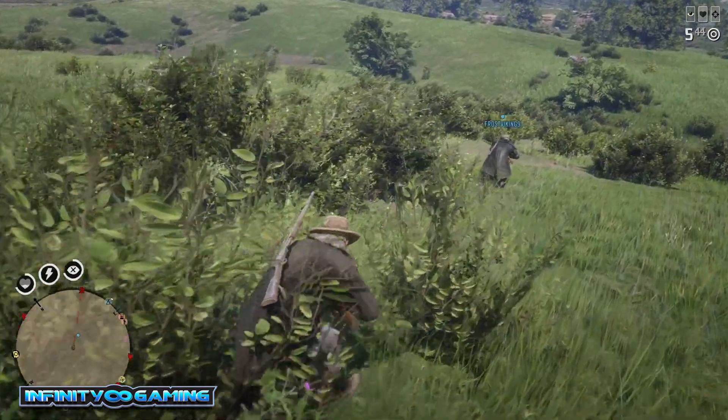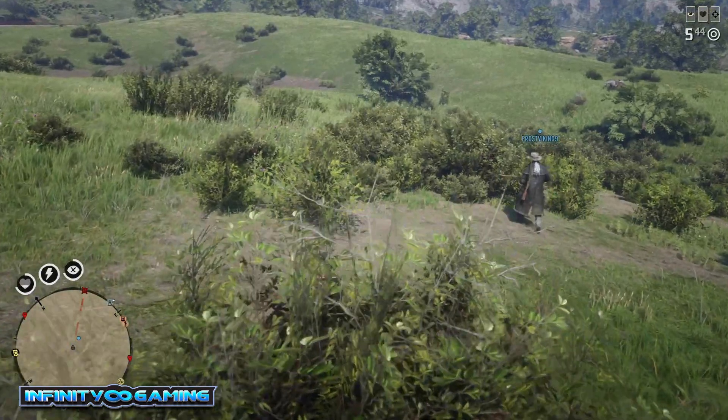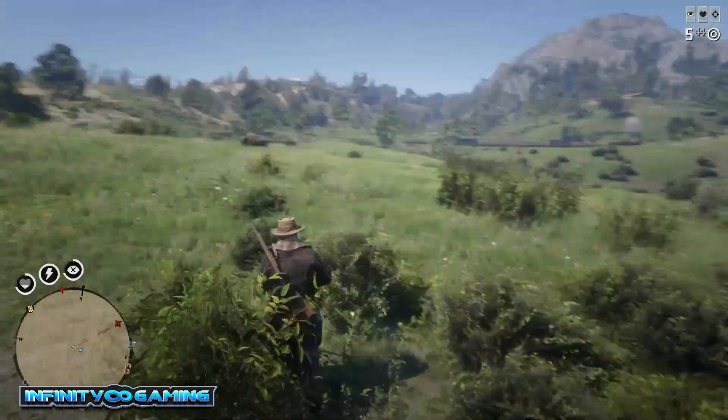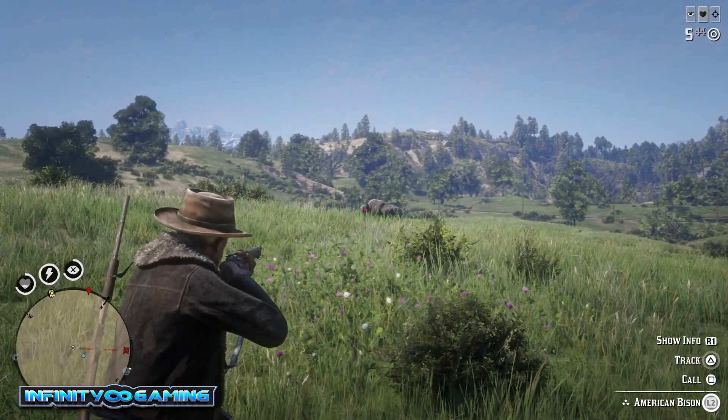But you can aim, and we've seen a lot of guys post: how do you take them down with one shot? I'm using a rolling block rifle with high velocity rounds. Your rifle's got normal ammo, correct? Normal ammo on a bolt action gun.